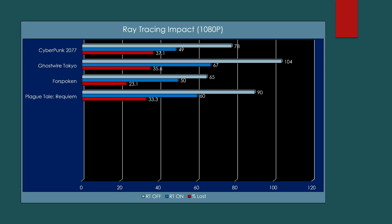A Plague Tale: Requiem — I had some stability issues and didn't feel confident including it in the overall benchmarks, but for ray tracing I was able to test it confidently. We went from 90 frames to 60 frames — a clean 33.3% loss. For Intel's first shot at ray tracing performance, I think this is impressive. It's not spectacular — you're not going to crush any game at 1440p or 4K with max settings and ray tracing; that's not what this card is for. But at 1080p on a $300 graphics card, if you want to enable some ray tracing features, I think there's something to be said here.